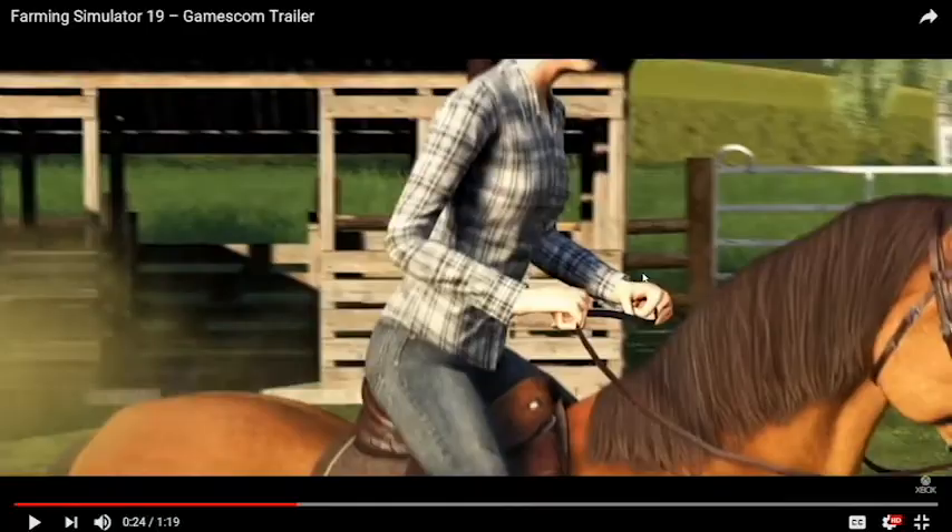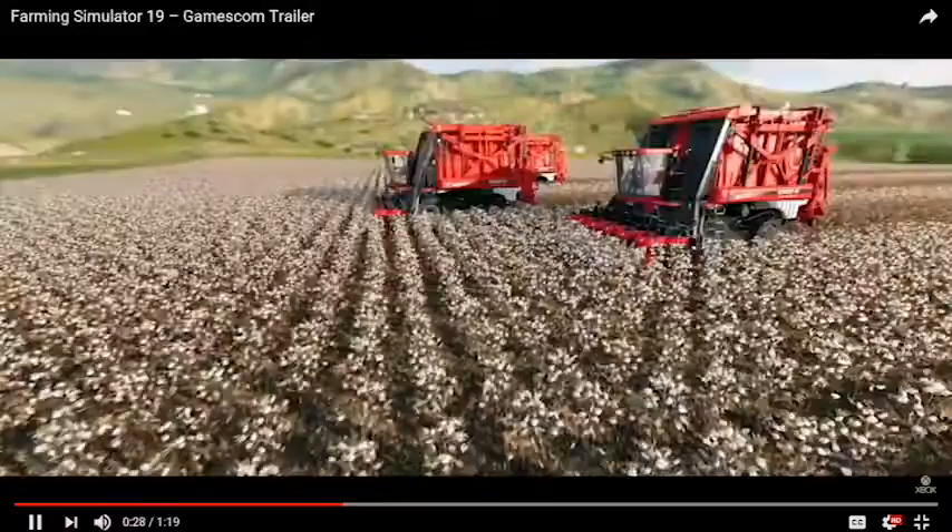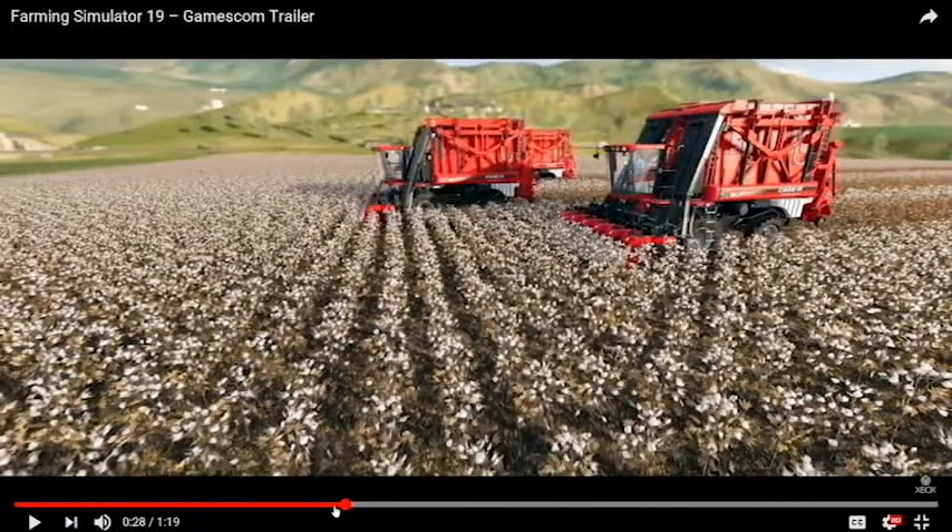There's more horse riding, which looks really good — it's got the proper jiggle physics, kind of the way to say it. You can see all the movement. Here we've got our first look at the Cotton Harvester — it looks like it's the K635. I could be wrong about that, but that's what it looks like.